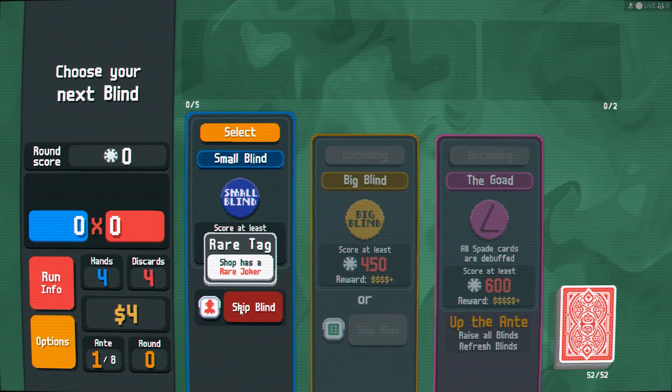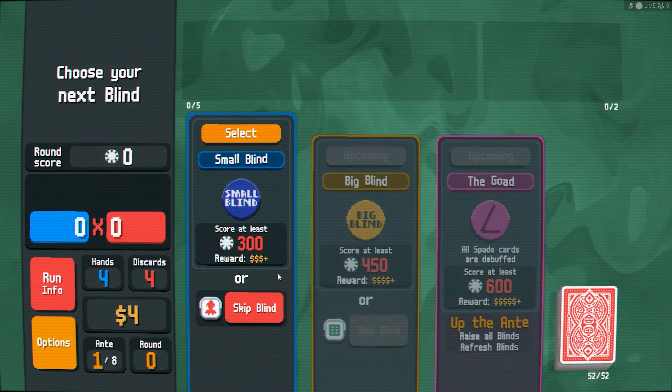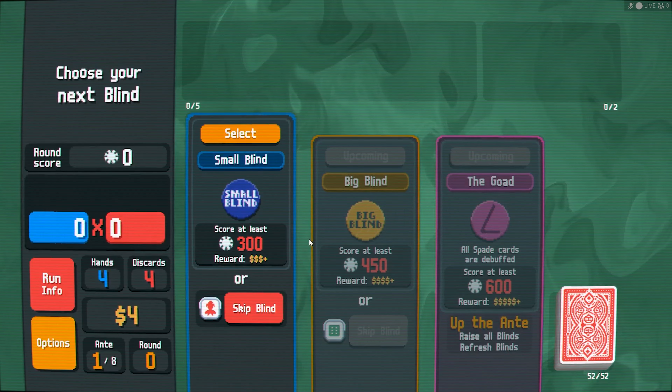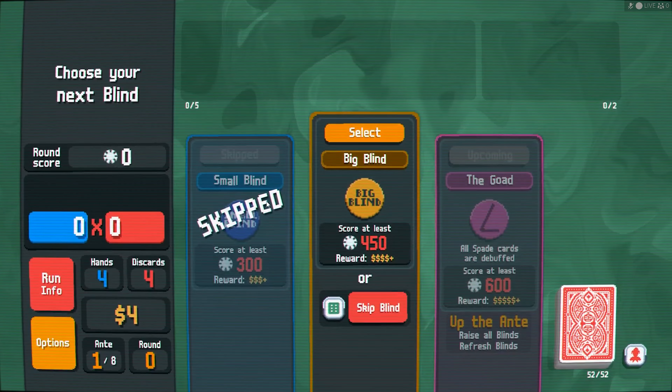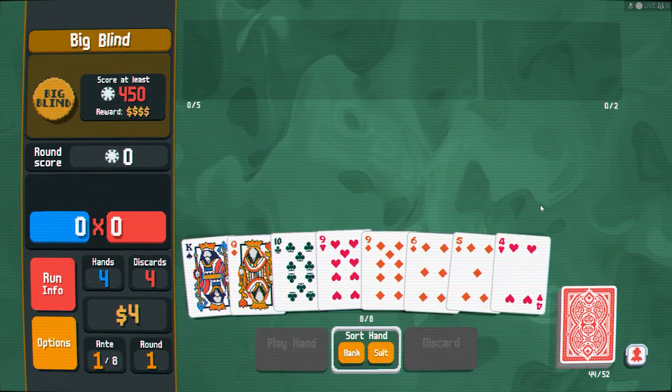By the way, you can reset just by holding R — I did not know that, so that's a very useful thing a commenter shared with me. Look at this though — the shop has a rare joker. I'd like to see what this is, so we're going to skip that tag and go right into the big blind.